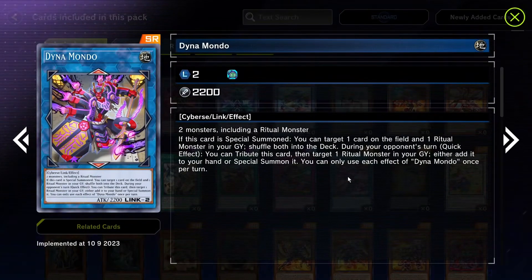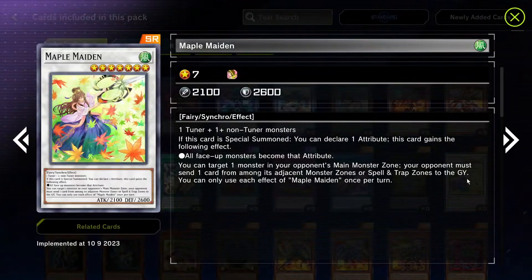We got Dinamondo — no idea what this is. It can special summon a targeted card on the field using one ritual monster in your graveyard, shuffling both into the deck. Also, during either player's turn as a quick effect, you can tribute this card to get a ritual monster from your graveyard back to your hand or special summon it. That's a cool new ritual support card.